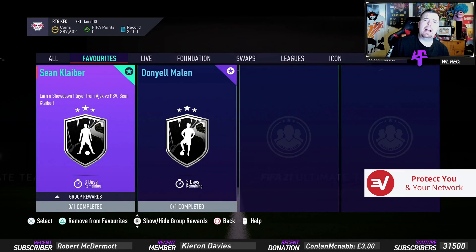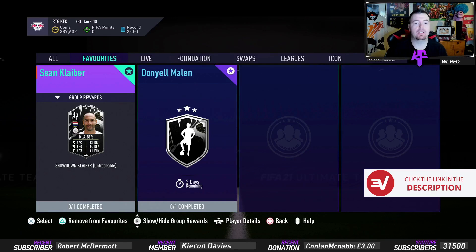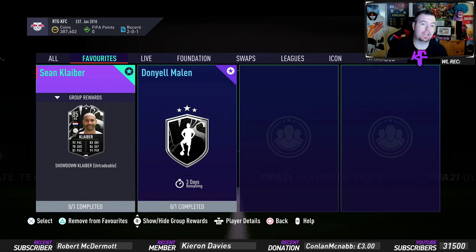Yo guys, what's going on, King Flipper here and welcome to another Showdown SBC. Today we have two Showdown cards — it's in the Era Diversity, it's PSV versus Ajax. We're going to start off with the Ajax player Kaliba, and his card.